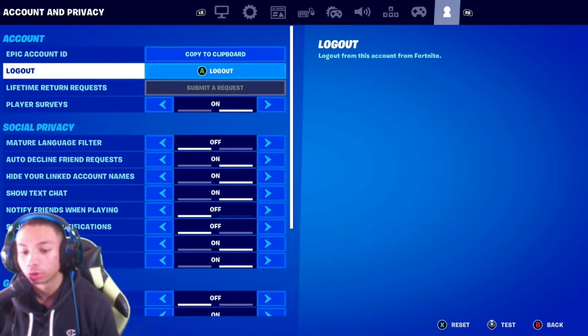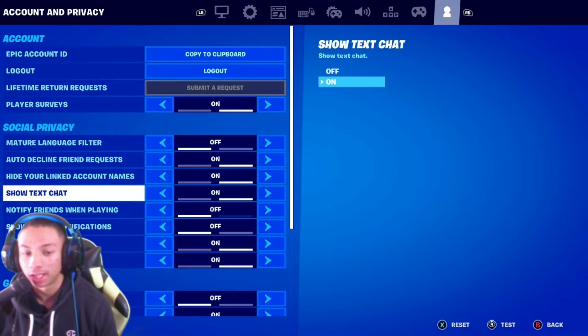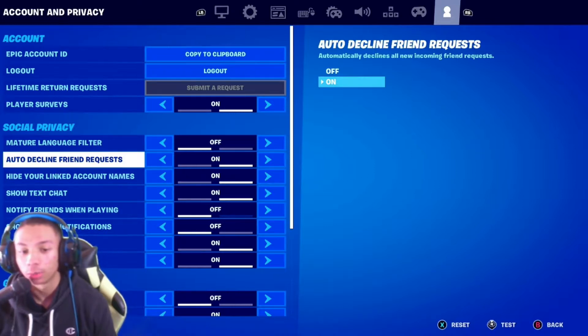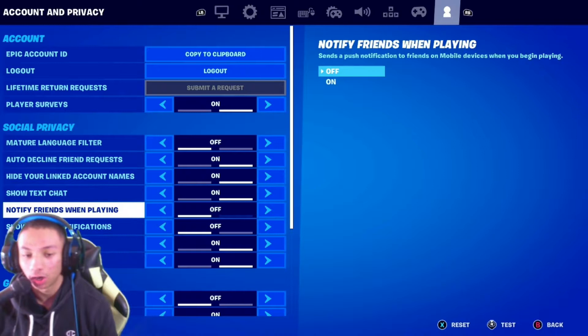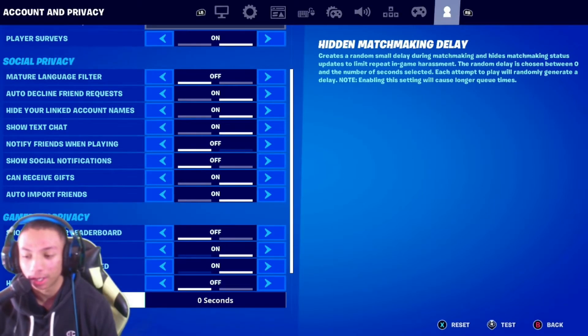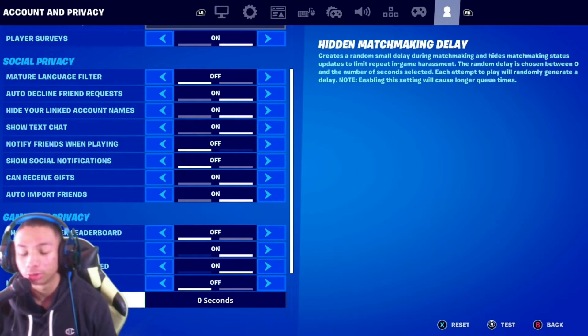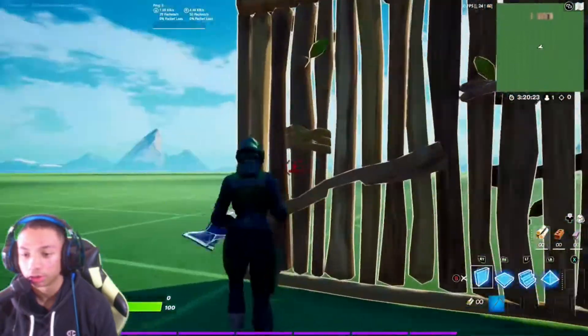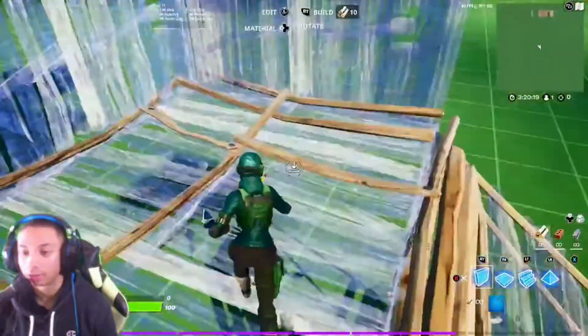For edit controls: reset on left trigger, confirm is B. Account and privacy settings are mostly preference. I have auto decline friend requests on so people can't send me friend requests while streaming. Notify friends when playing off, can receive gifts on. Sean career board I have turned off, and anonymous mode on. I have a hidden matchmaking delay but turned it off for this video.